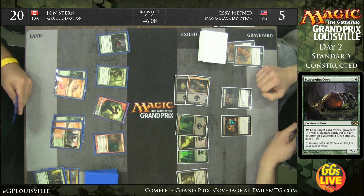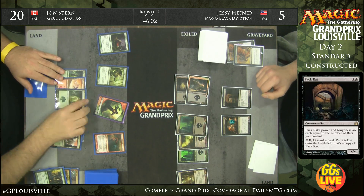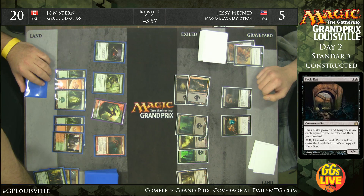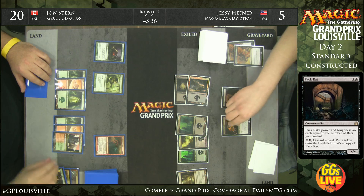We're going to see a land plus a Monstrous Stormbreath Dragon here. Jon Stern can't really be concerned about cards like Doomblade or Hero's Downfall in this spot — you can't play around them that much. You might not want to send your whole team in so you don't get blown out by a Pack Rat activation plus a Mutavault.